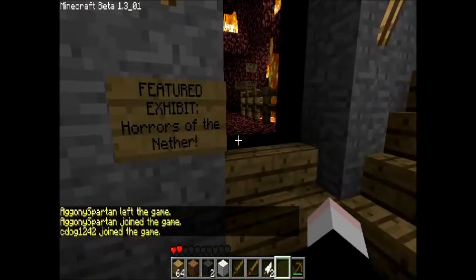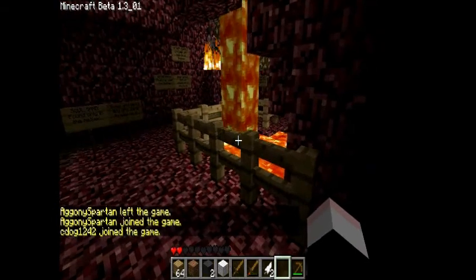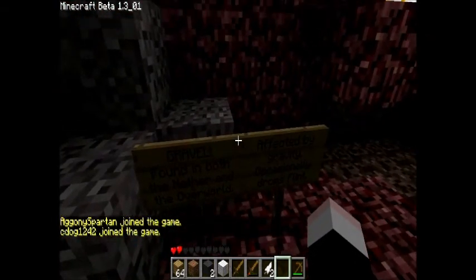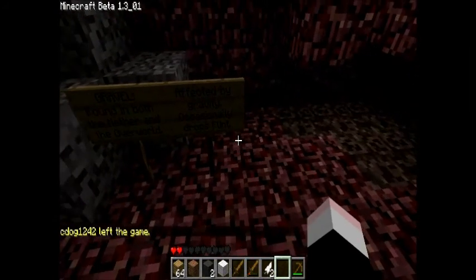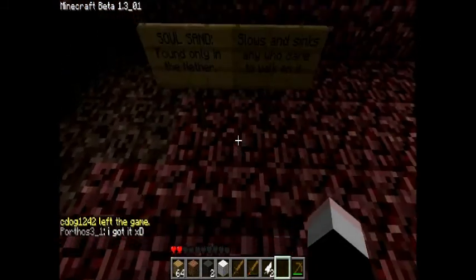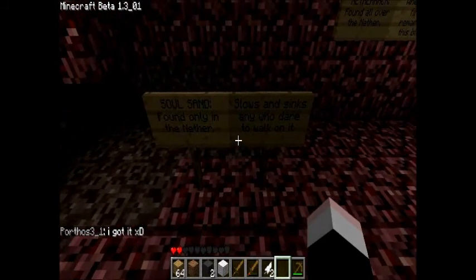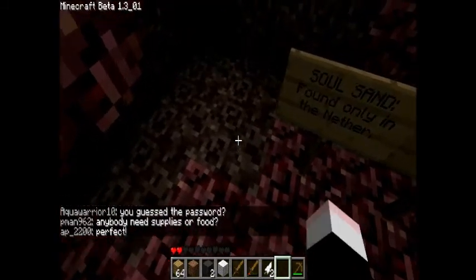Let's see. Featured exhibit — Horrors of the Nether. Lava. Gravel — found in both the Nether and the Overworld, affected by gravity, occasionally drops flint. Soul sand — that's this stuff here, found only in the Nether, slows and sinks any who dare to walk on it. There we go.